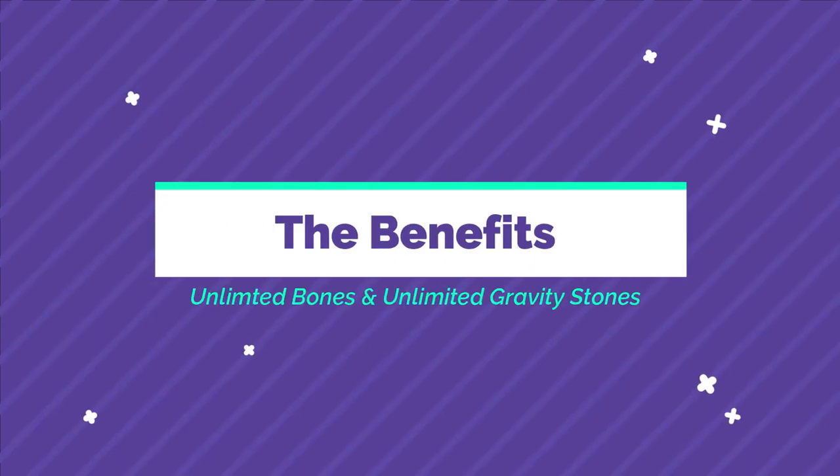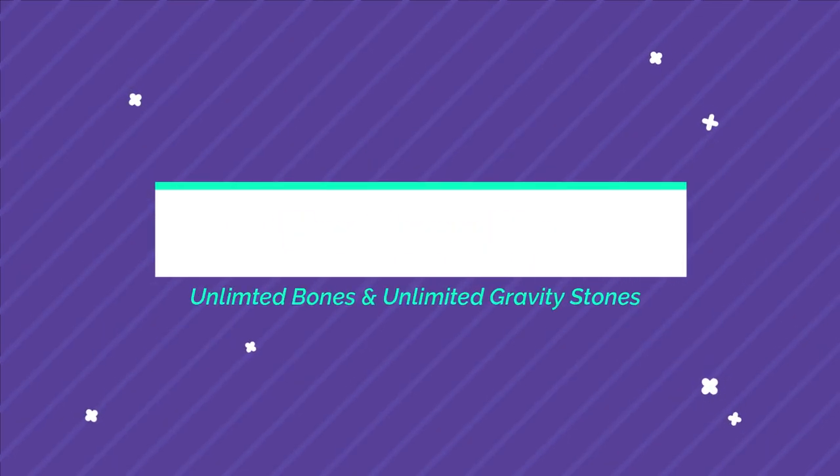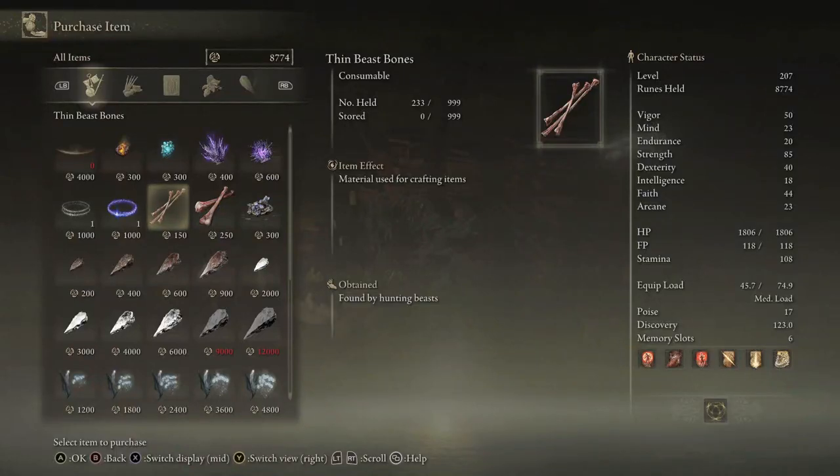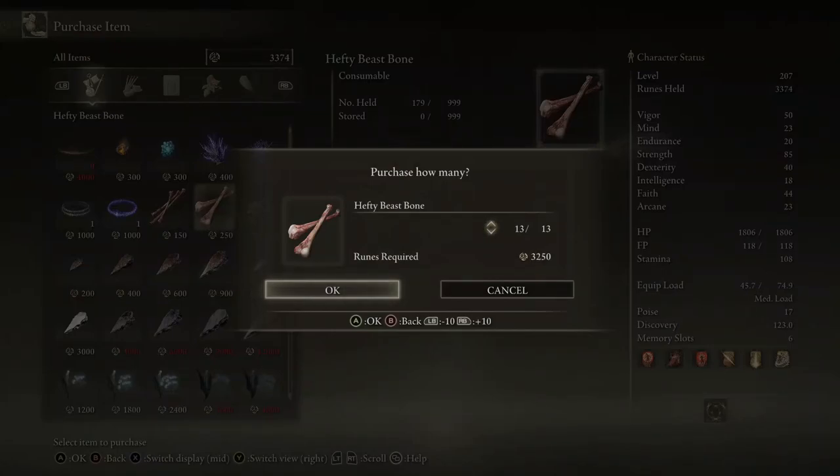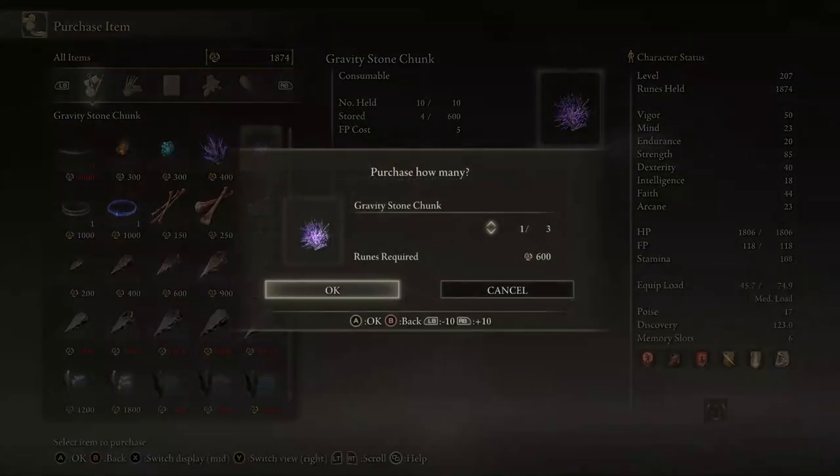Let's talk about the benefits of having unlimited bone arrows and unlimited gravity stones. Not only can we craft whatever kind of arrow we need, we don't have to be farming out there anymore — we don't have to kill animals. You can just come back here, buy the bones you need, and go into your item crafting menu.